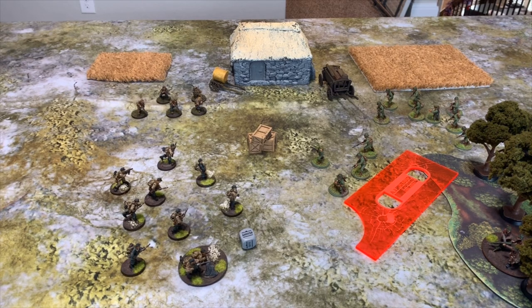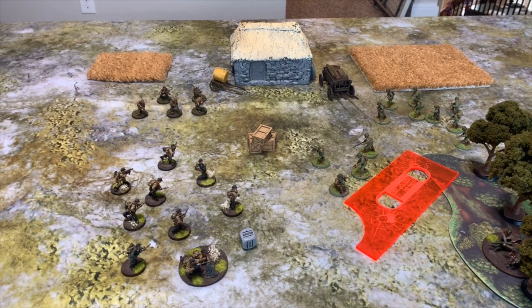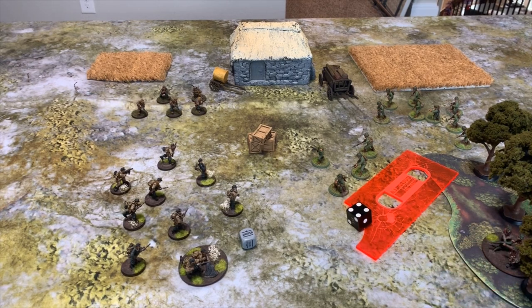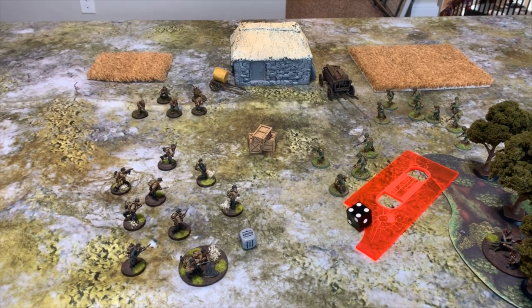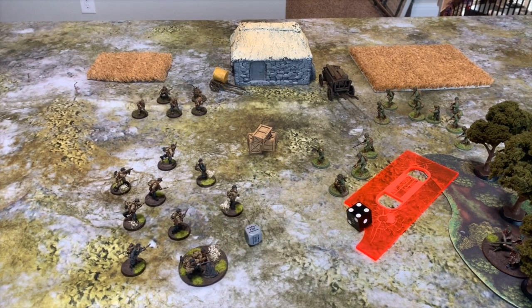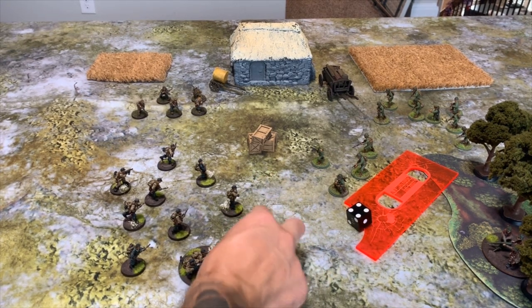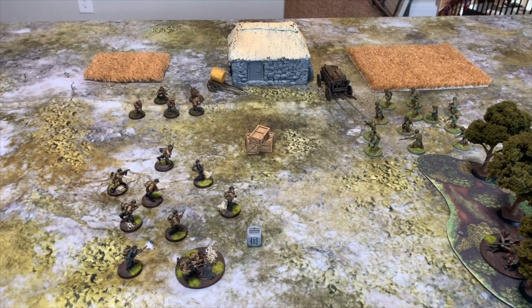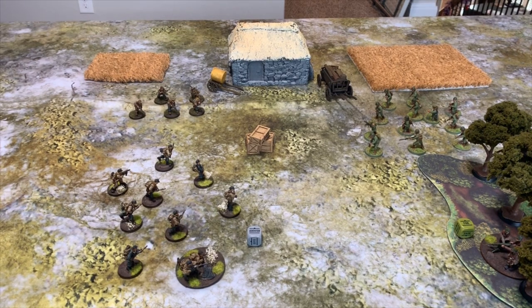At the end of the turn, if a unit is still on Ambush, you can choose to leave that unit on Ambush or roll a die — on a four or higher, you can activate the unit, choose a target, fire, and that order die gets put back in the bag. One thing to note: a unit on Ambush can also go Down — so if the next order die pulled has the MMG firing on them, they can choose to go Down while on Ambush.